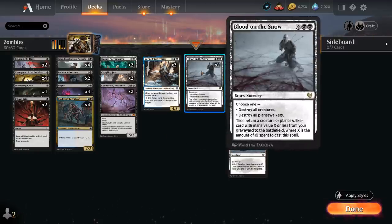Topping off our curve we've got two copies of Blood on the Snow — a sweeper that can destroy creatures or Planeswalkers and then return a creature from our graveyard to the battlefield with mana value X or less, where X is the amount of snow mana spent to cast it, so we can often get back a nice two or four mana creature with it.